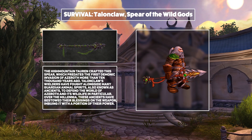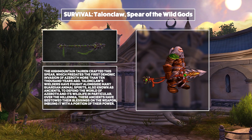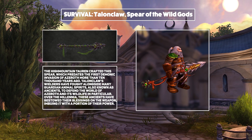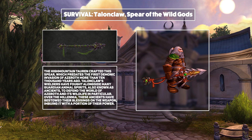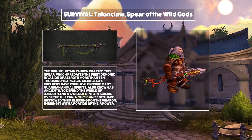Next up, Survival — and Survival Hunters are going to be using Talonclaw, a spear from the High Mountain Tauren that is blessed by ancient animal spirits. I really like the look of this weapon. I think both versions are quite different from each other, which is nice, and one of the versions has its head being the head of a wolf made of metal. That is extremely cool looking, and overall I think this is a great weapon for a spec that I cannot wait to try.